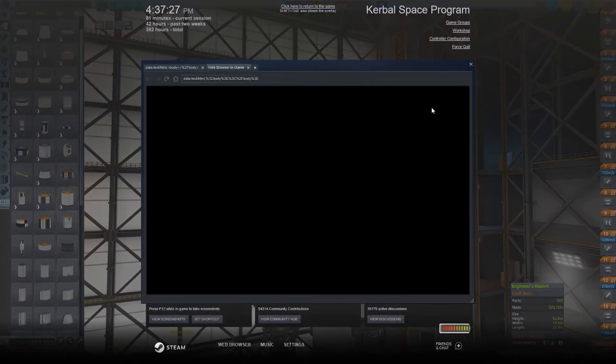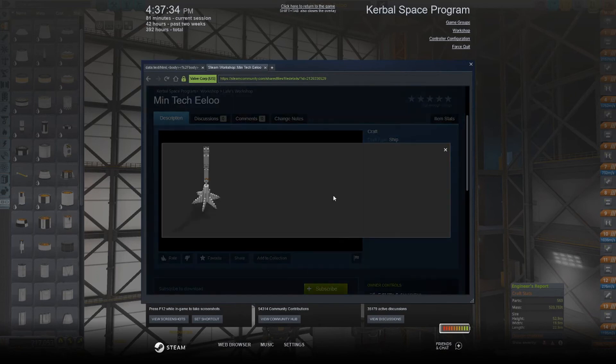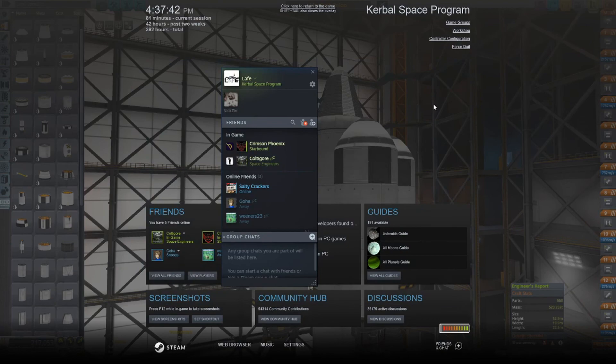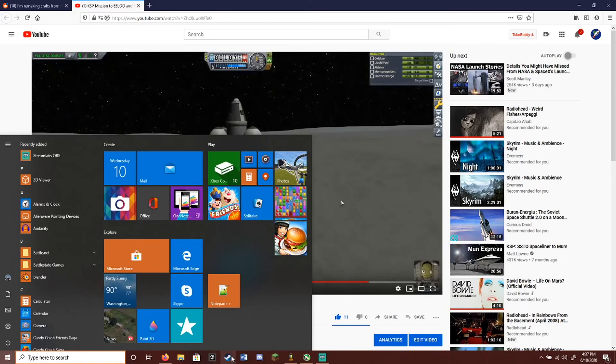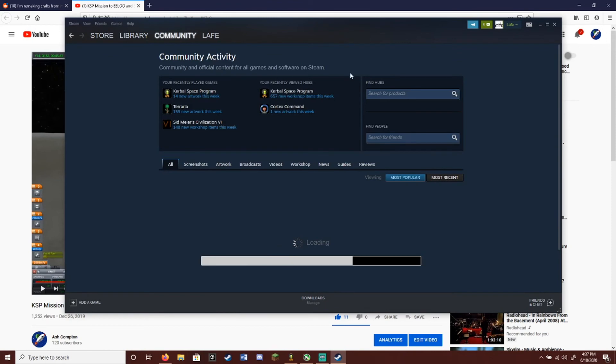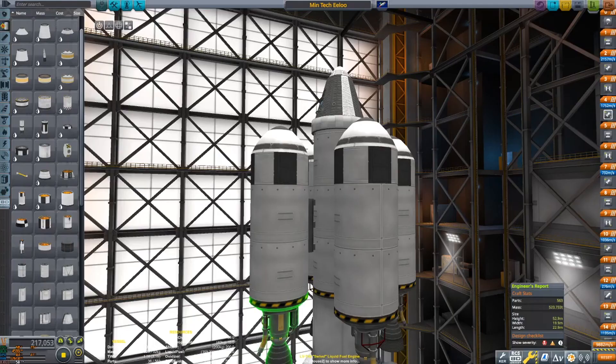And then I think you just put a link to it on Steam. It's maybe a little bit concerning that I don't see the upper stage. Let me try — so let's open up Steam here, go to the Workshop. I don't know why I would think this would upload my stuff. Can I do this — min tech Eeloo, what is it called? Yeah, just min tech Eeloo.